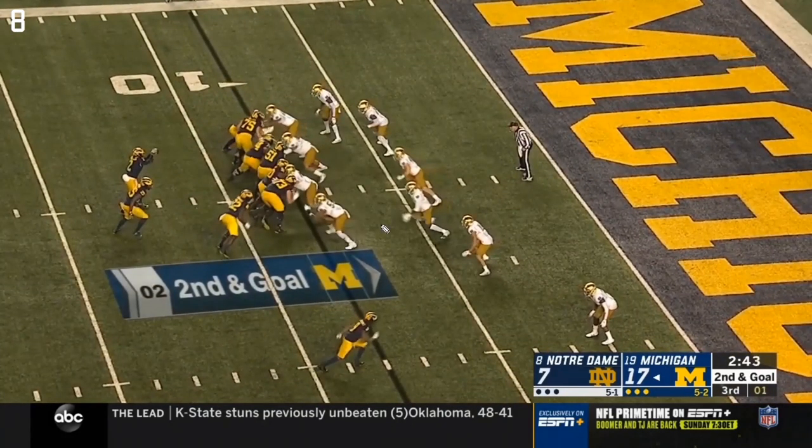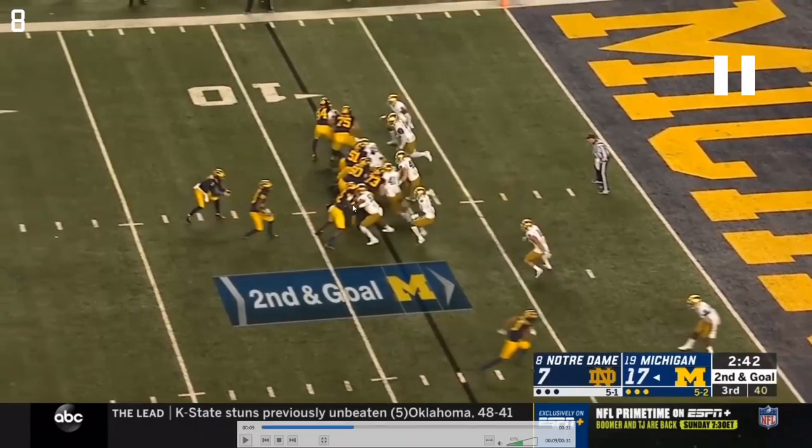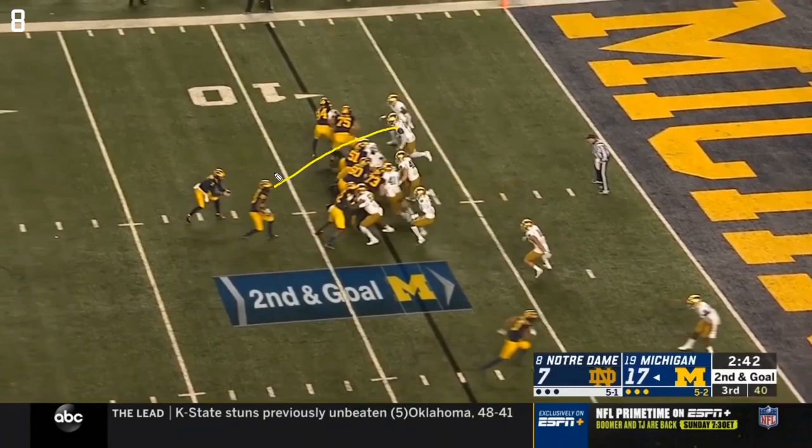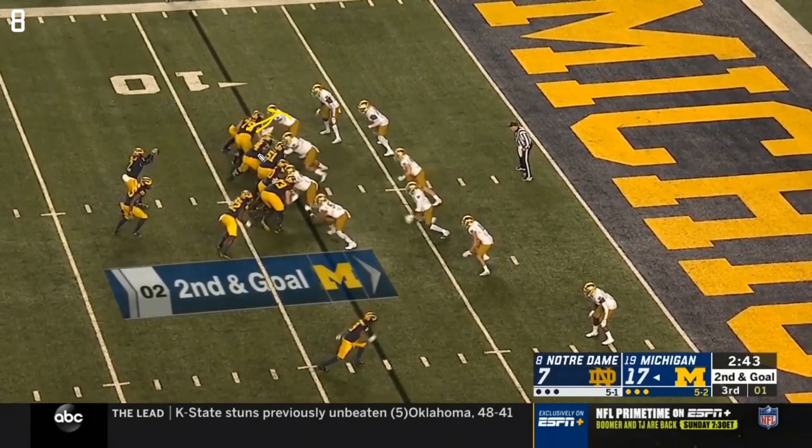Not really sure what the RPO is here for Patterson. He pointed out to Haskins and over this way, expecting a blitz off the edge - which does come. Haskins abandons any run fake for this blitz, but Patterson still keeps on the fake. I'm not sure exactly why, given the route isn't out there for DPJ. Maybe it's a misplay from Nico Collins, who's supposed to be coming on a slant. Patterson holds this fake for a while. Notre Dame sends the house and it gets home right as Patterson is throwing. The run blocking is a double team on the defensive end between Bredesen and Ruiz before releasing to the second level.